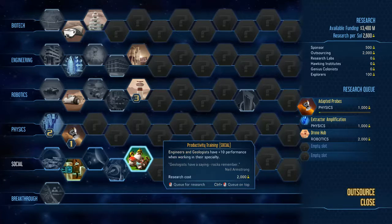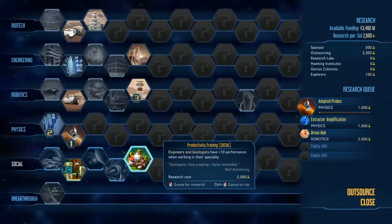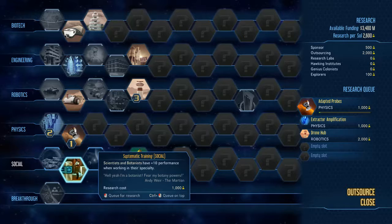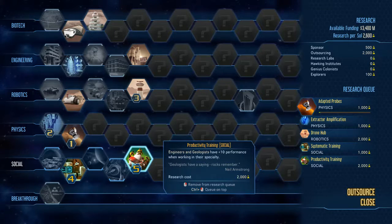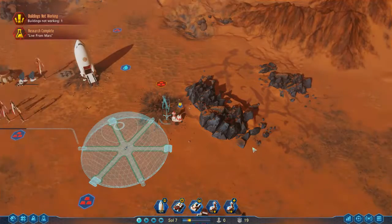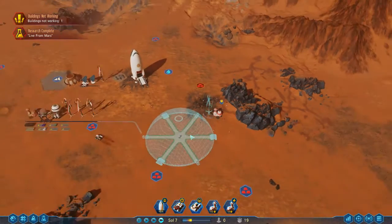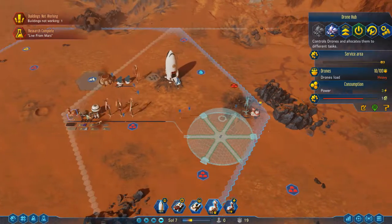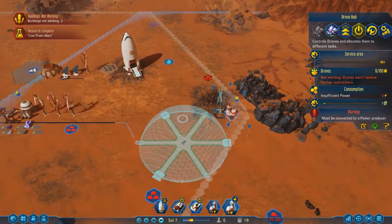We've done Life From Mars, then we've got Productivity Training. Both are cheap so we might as well do them. We'll knock that up as something I'd like done as soon as — so I'd like that drone hub working.